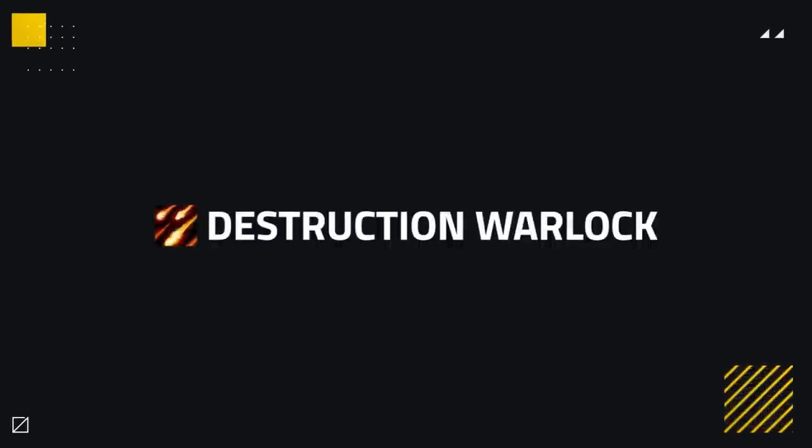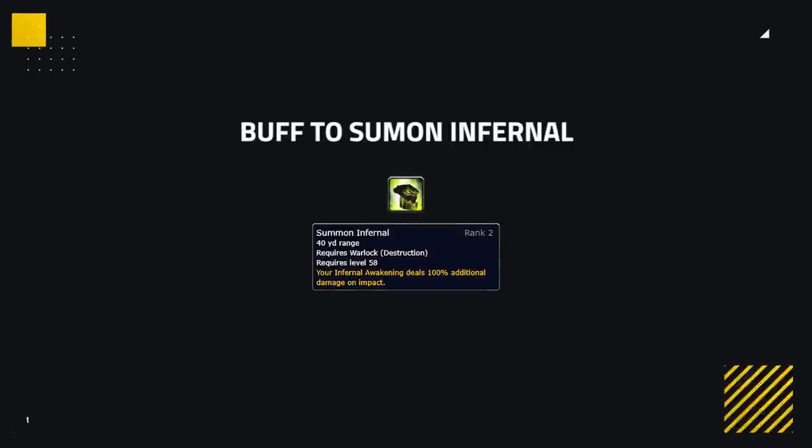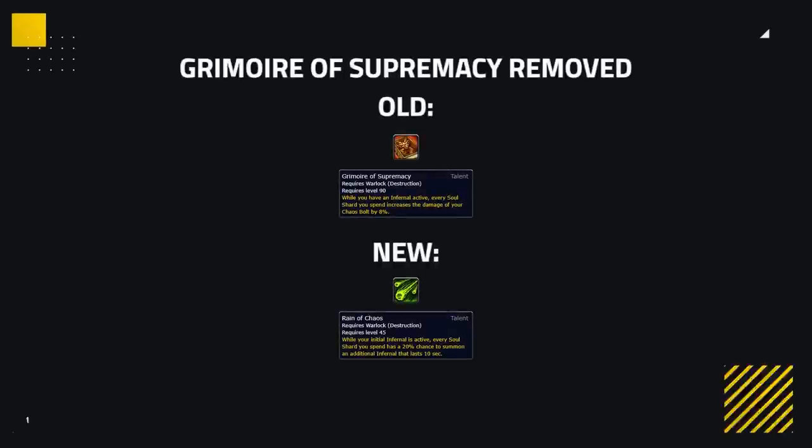The new talent Improved Curse of Doom deals an additional 100% damage, as well as automatically enslaving Doomguards that are spawned. As for Destruction, we've all got enough PTSD from facing them in BFA. Their changes include a number of tunings to Focus Chaos, making it 15% less effective, whilst Roaring Blaze is being buffed, shifting more of Destruction's damage away from Chaos Bolt into other abilities. There is also a buff to Summon Infernal — when used, the initial summoning will deal 150% additional damage. Biggest of all is the removal of Grimoire of Supremacy, again looking to combat the hard hitting one-shot bolts we see today.